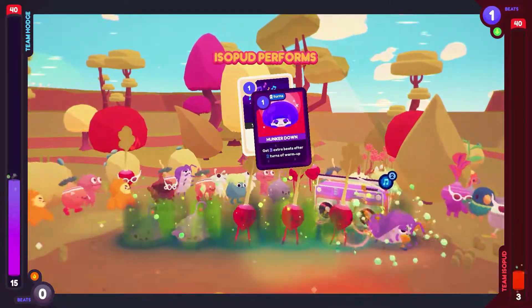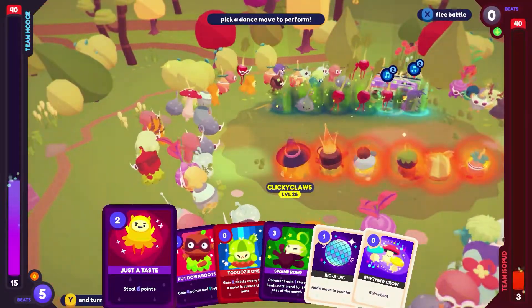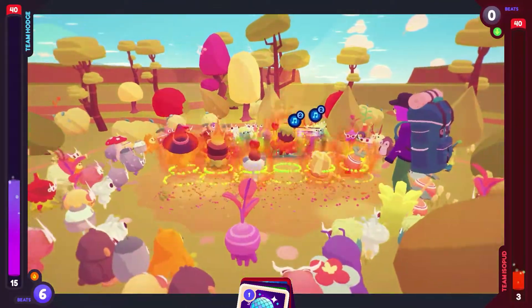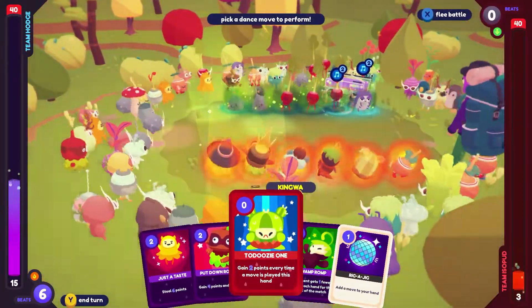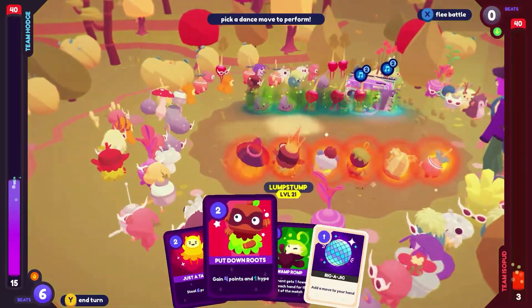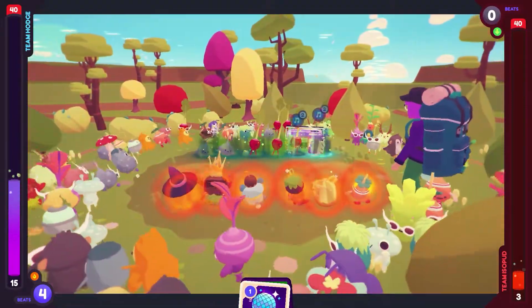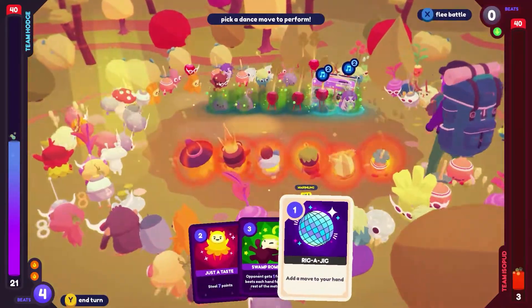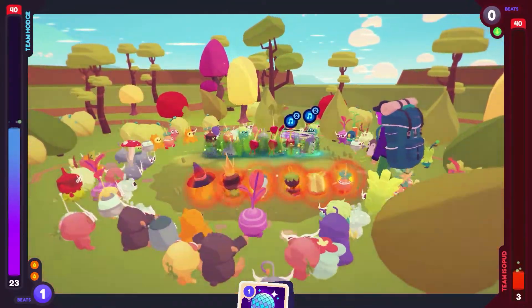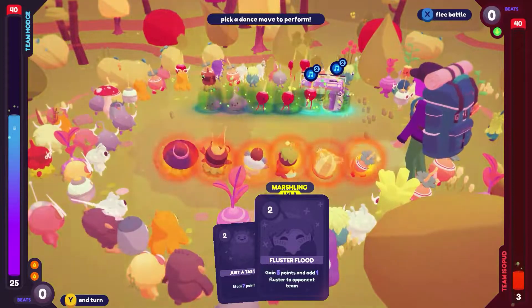Flurry of activity — get three extra beats after two rounds of warm-up. Earn five points after two turns of warm-up. Gain four points and one hype. Let's just gain a beat, start with that, narrow our cards down a little bit. Two points every time a move is played this hand — oh, that should have been the first one. Oops, just throwing points out. Four points and one hype, one fewer beat — let's get the four points. We're at 21. I'm going to do that one again and then add a move to my hand — maybe it's a free move. It's not. Oh, but I got points for playing it. Good enough. We're at 25.